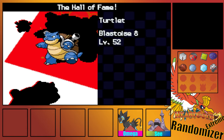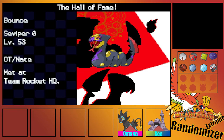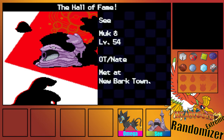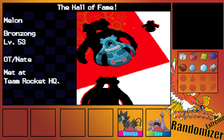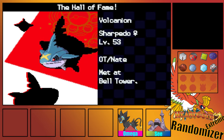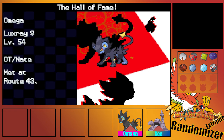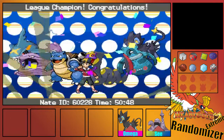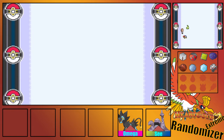We lost Turtlet, which was sad — he did pull his weight. We lost Bounce too — he also pulled his weight for the short time he was here. We have the savior C the Muk, who is still around — great. We have Melon, who sadly fainted. Then we have Volcanion, who could have done better — his stats aren't great. And we have Omega our Luxray, still standing. I'm glad it's Omega and C that are still there. That's the end of this episode.